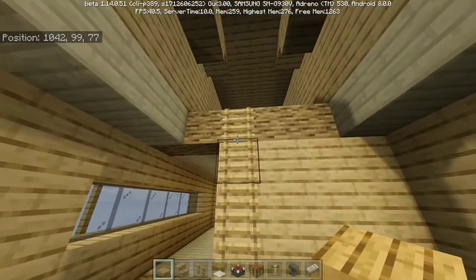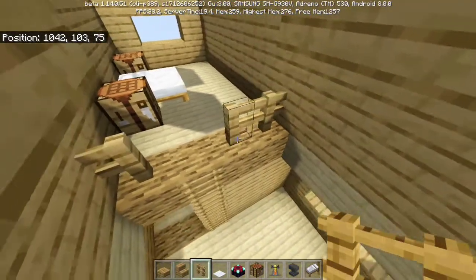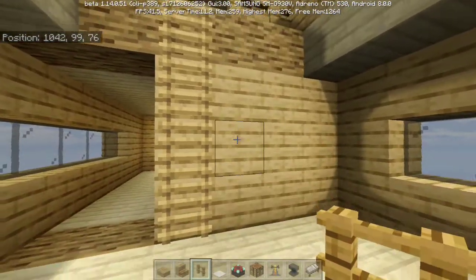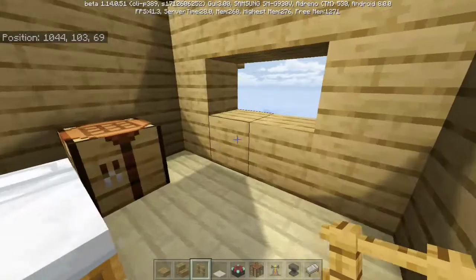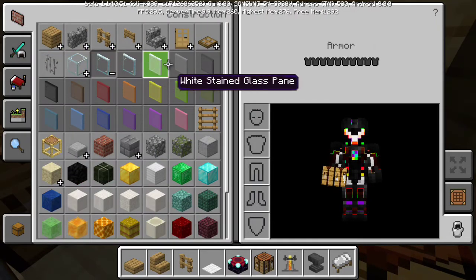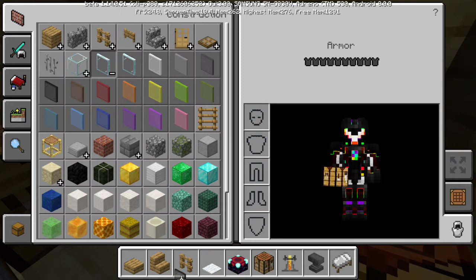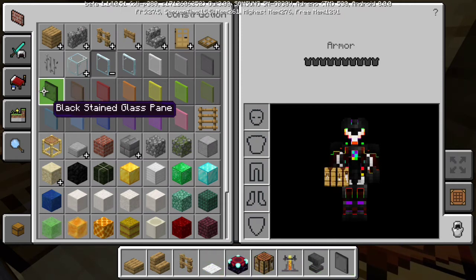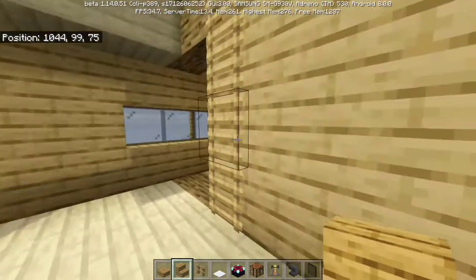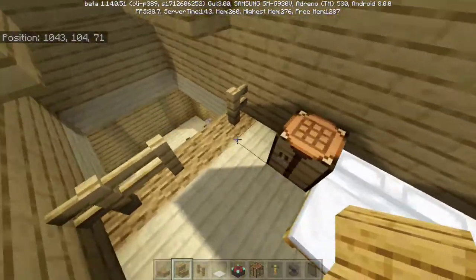I'll definitely put some fencing here so we don't accidentally fall off, because you can take fall damage from four blocks high. I didn't put the glass in here — oopsie daisy. Let's get the black stained glass instead of the brown stain like we did last time. I think we'll do the bed first since we've already got the beds to put down — now I can rest. I think I'll put a chest in here as well to sort out some armor or something, but for now I'll just leave it at this.